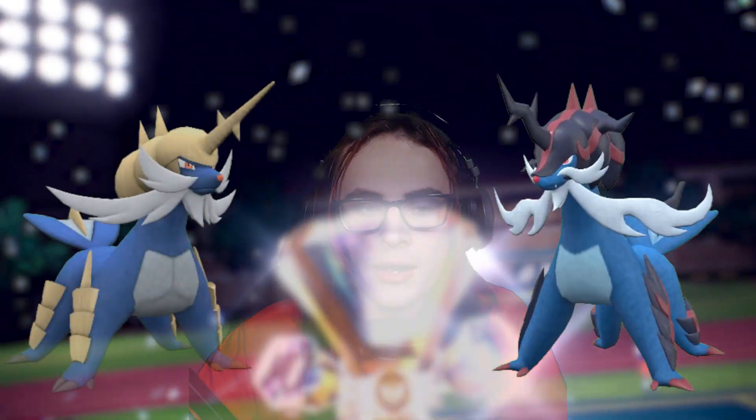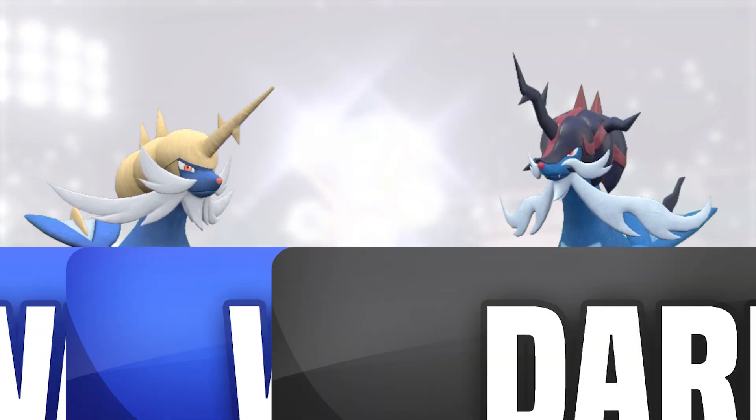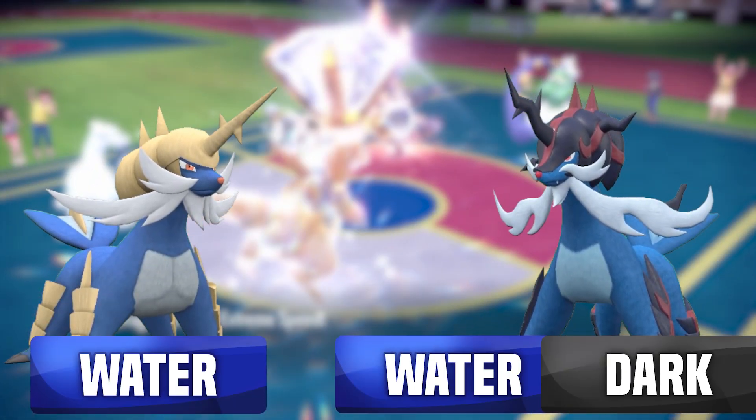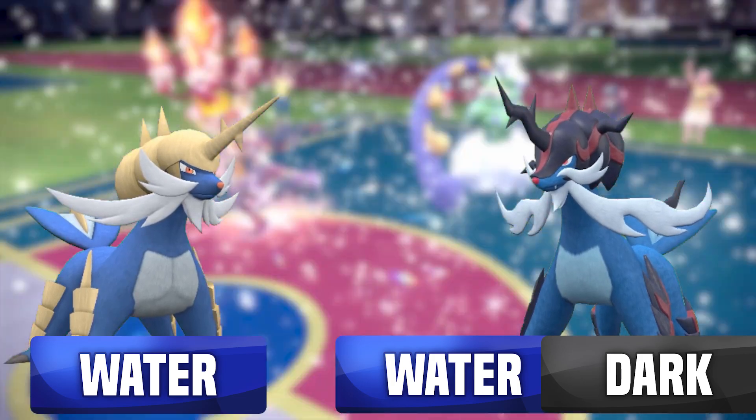So just what makes Hisuian Samurott's form so much better than the Unova one? For starters, Hisuian Samurott already has a huge buff with that Water and Dark typing, which is amazing considering how strong most Dark types are currently in the competitive Pokemon landscape this generation.